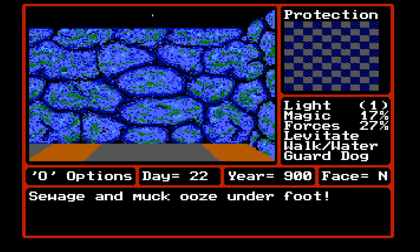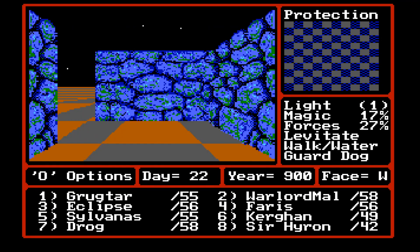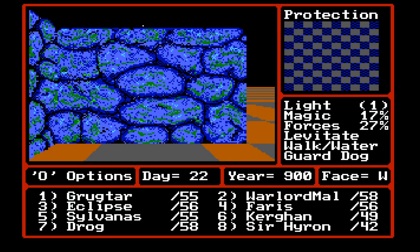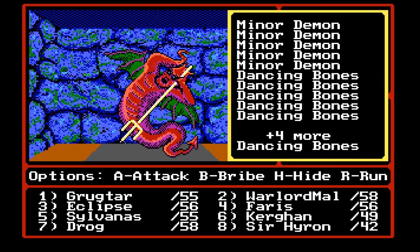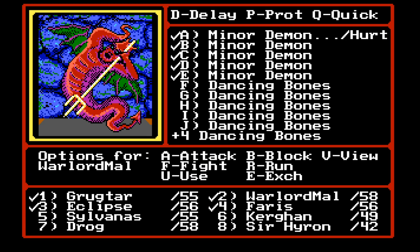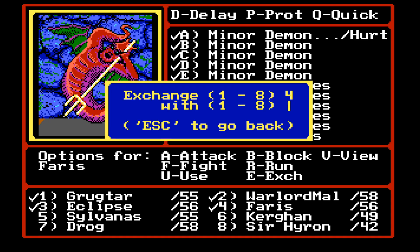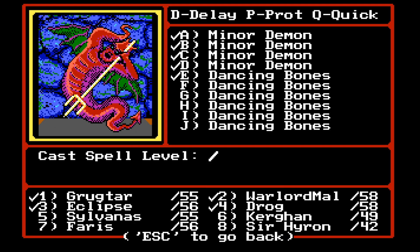Along the slums there are hidden walls. On the eastern side I could go through it, but I don't know why the glowing eyes follow my progress. Actually I didn't see it on the mini-map, but there is a hidden wall here, and going in, there is another encounter — maybe this is the glowing eyes. Let's attack. I'm gonna turn undead — dancing bones are eradicated. I'm gonna exchange with Drog because he needs to be in combat. Sylvanas, go ahead and shoot the minor demon.